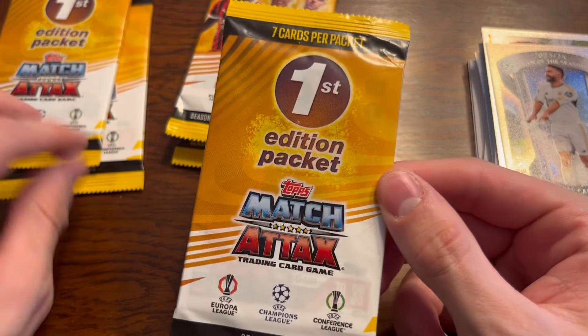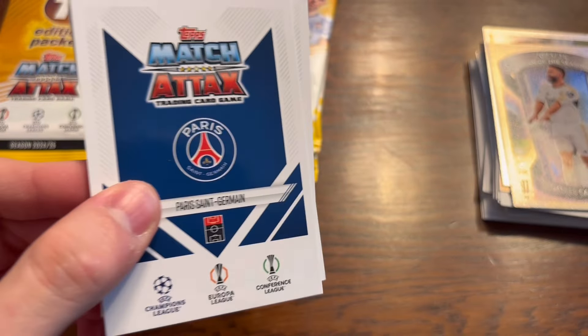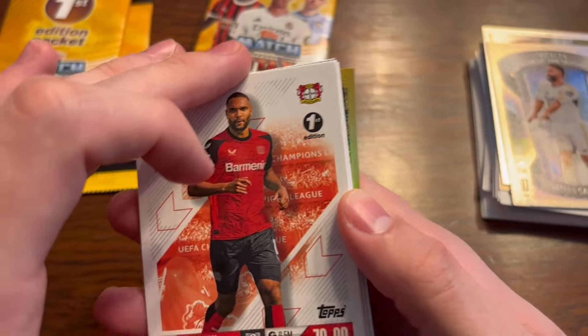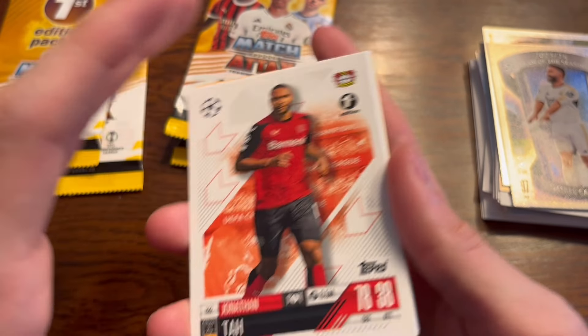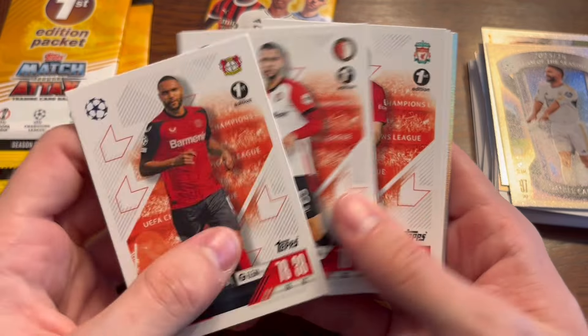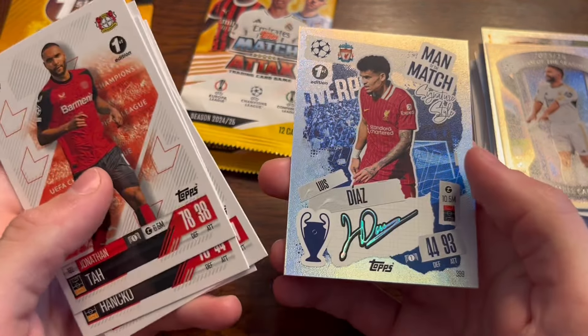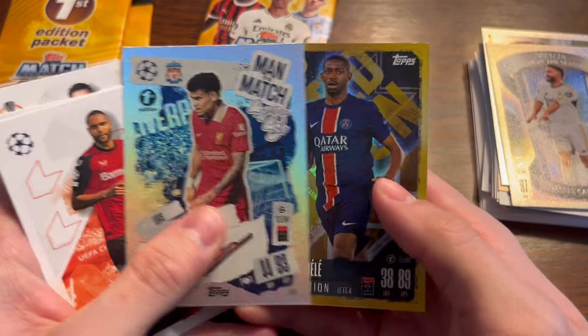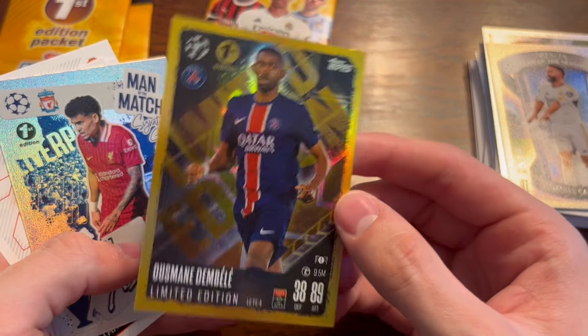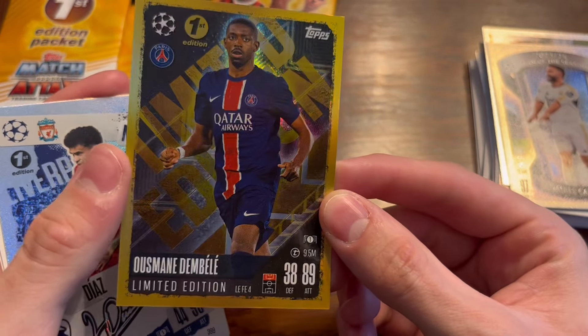And we'll open our first edition pack. That's a limited edition — you can get the Immortal Icons. We have Ta, Hanko, Curtis Jones, Mason Mount, Manuel Noir, Captain, Luis Diaz, Man of the Match, and Ousmane Dembele, limited edition — which is the first edition. Cool stuff.